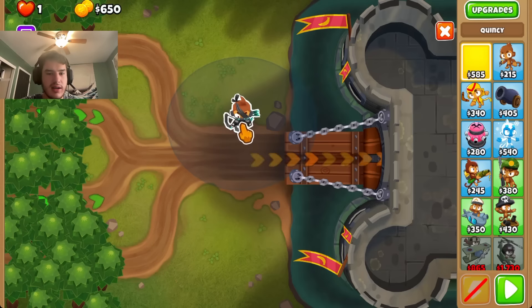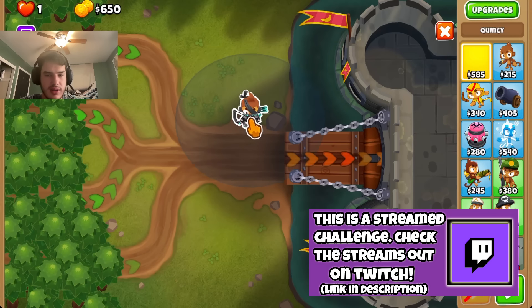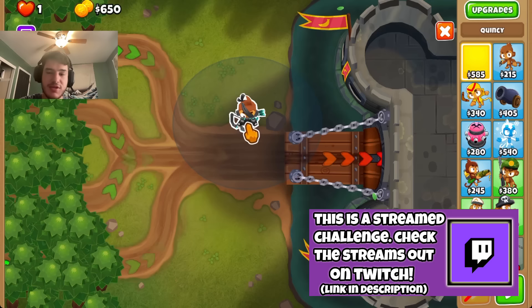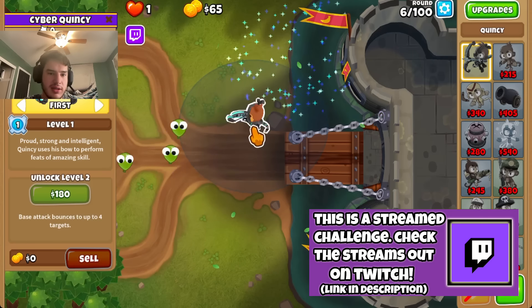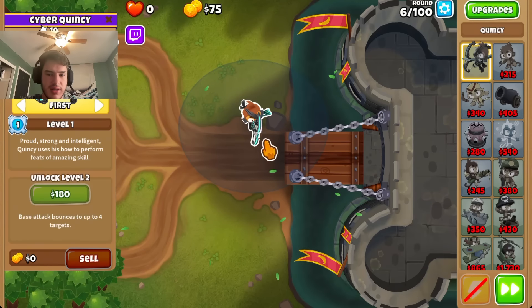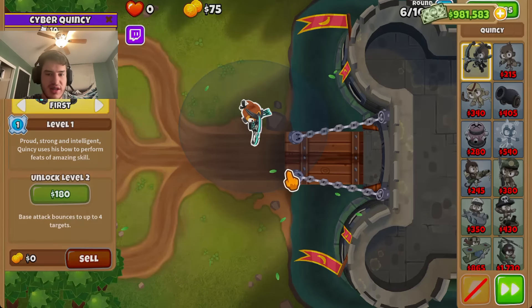Coming in right here with Quincy 2 Mega Pop. But at least this time, Quincy — the P-Brew won't give Quincy more range. So I want to see, can we do this early game? There's like a certain way you had to do it, if I recall.